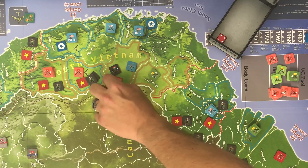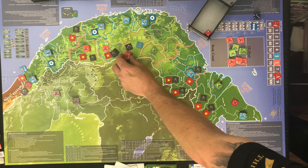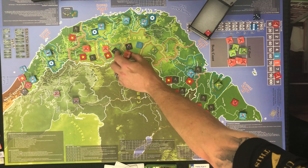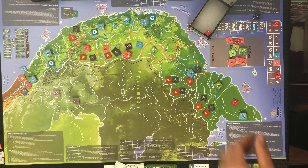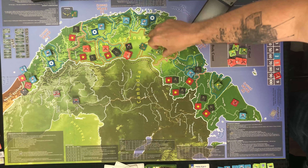Now we'll conduct the bombing run — it's free and I've got one bomber left. They have five units right here. Rolling for the result: a two, one short of so much better. They lose one unit. I don't think they want to lose their artillery, so that takes out one of their veteran units. That completes my turn.